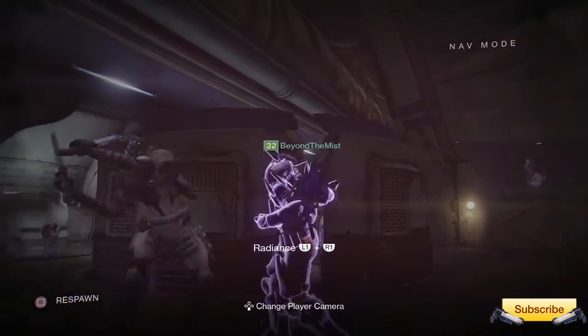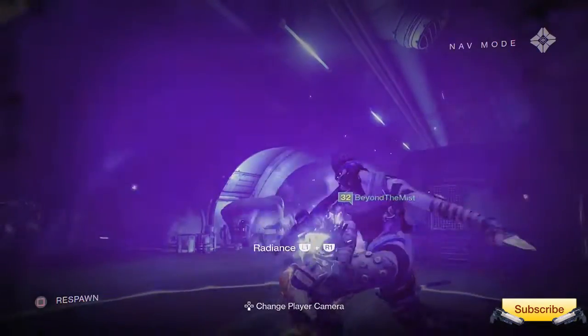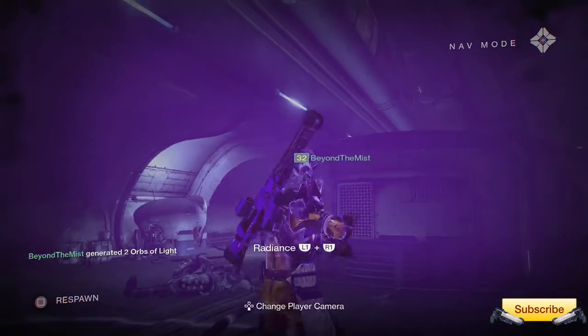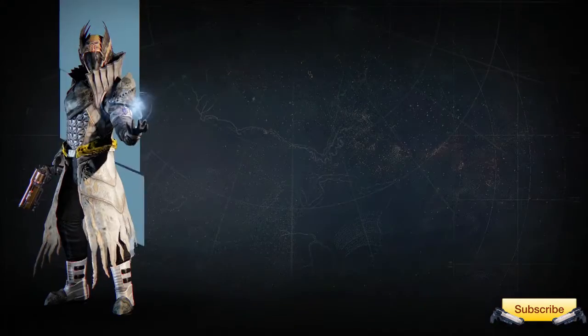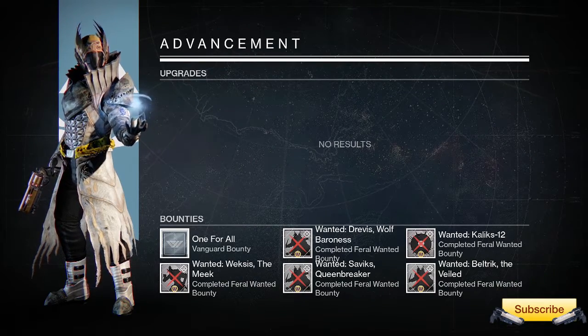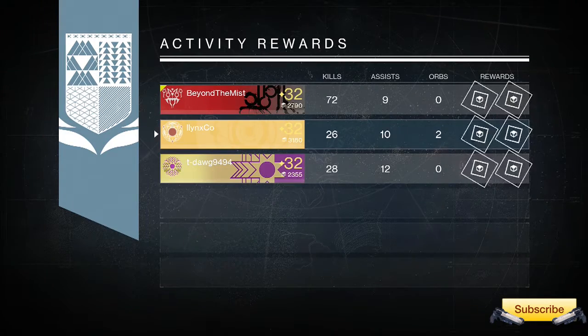Alrighty guys, we're back with our second Nightfall this week. These Nightfalls are a pain in the ass because I actually have to go through each story mode mission on each character to do these. But hopefully it will all be worth it. Like I said, not really going for a Hawk Moon this week, although I wouldn't mind a Hawk Moon. I just want some brand new House of Wolves exotics. Let's go ahead and see what we can get. Let's go baby, give me something nice.